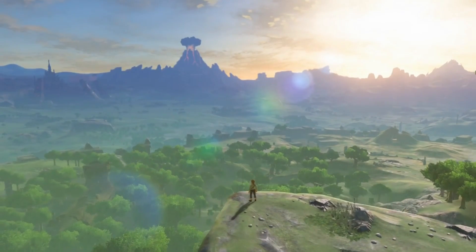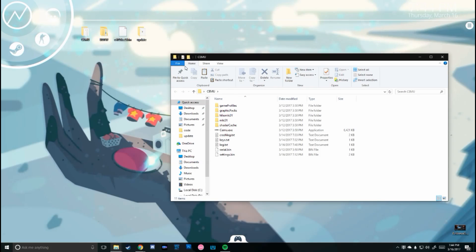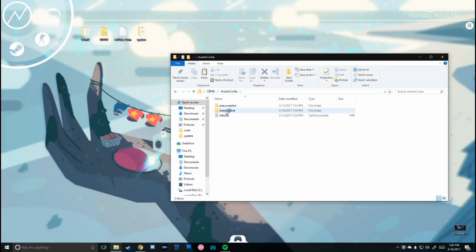Go ahead and download the shader cache. Then navigate to your SEMU folder, then shader caches, then transferable, and drop it in. Now relaunch the game the same way as before.